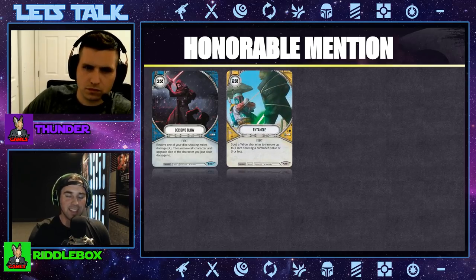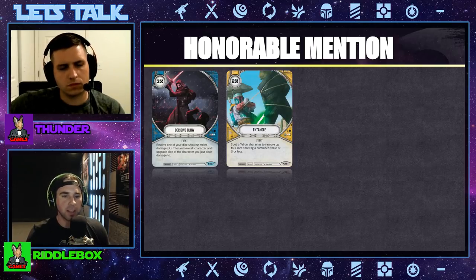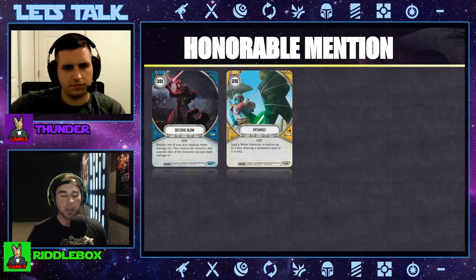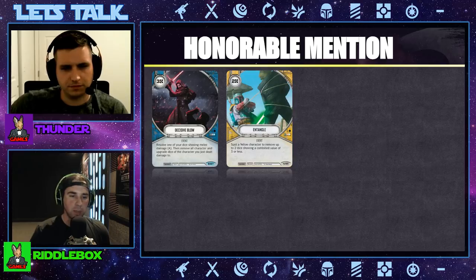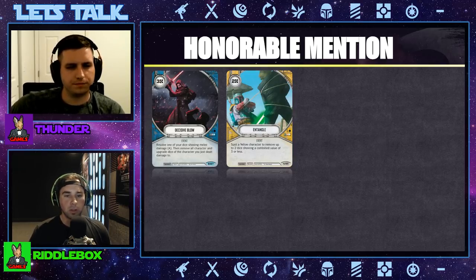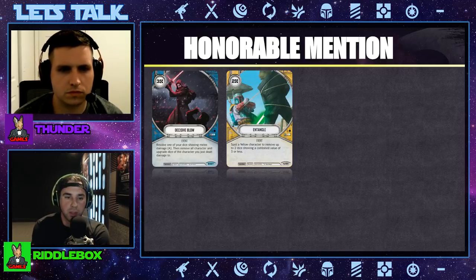Next honorable mention is Entangle for two resources — it's a yellow neutral event. Spot a yellow character to remove up to two dice showing a combined value of three or less. So a special and a two range, a special and a two melee, a one melee and a two melee — however you want to do the combined value, you can typically remove two dice all the time no problem. Finding that three value is pretty easy.